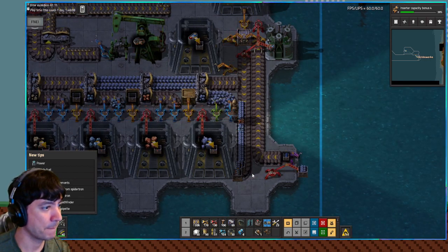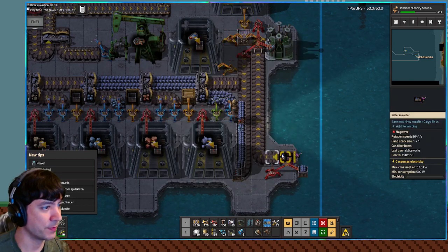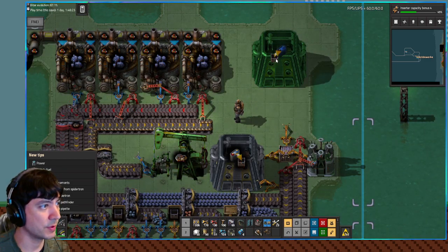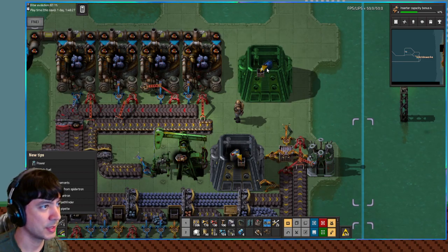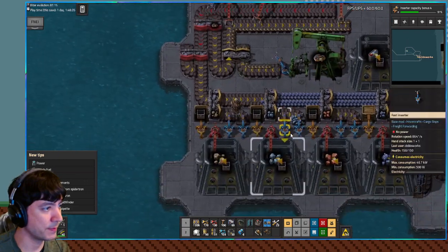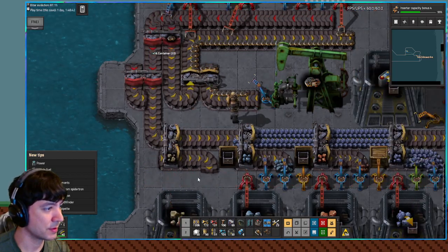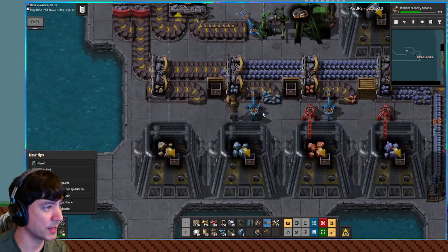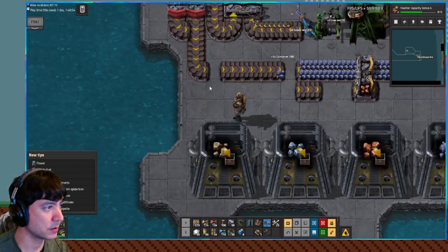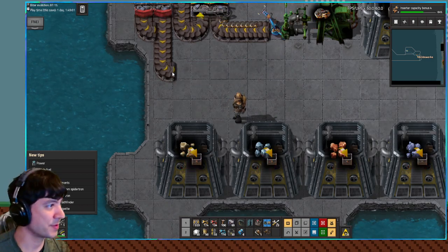That'll let me work on this a bit, I guess. So we still want that to be this. We can filter insert to say empty crates come on here as well. So these empty crates are going to go up here. Do I have enough stack inserters to get this out? We're gonna do it. I'm gonna get crazy — wild and crazy over here.